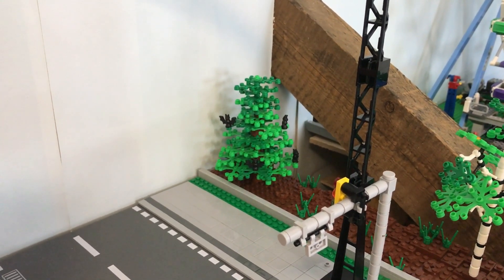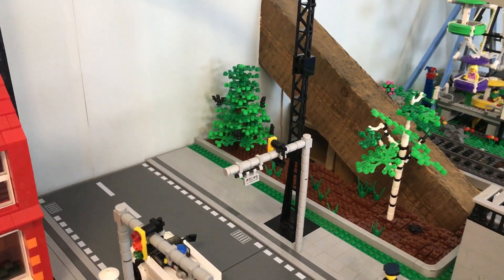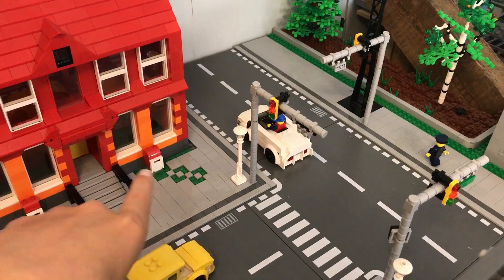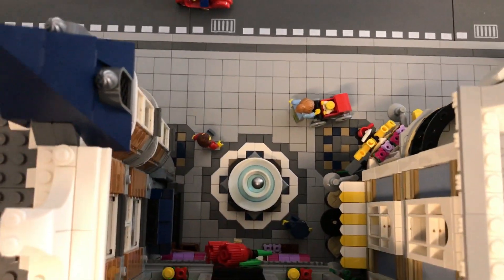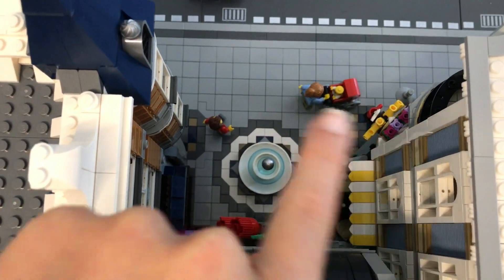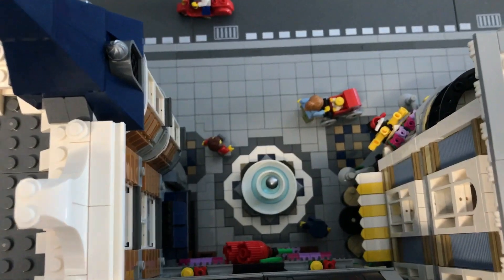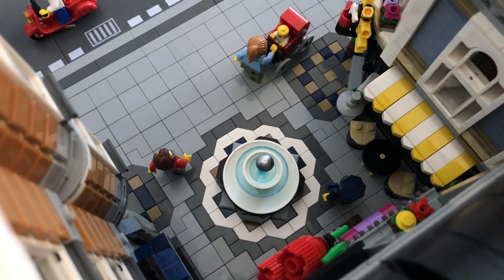I added some bats onto this tree — not because that's actually where they'd be at this time of day, but because I had them and wanted to use them, and I think it adds a nice little feature. I've also got my traffic lights over here — I am missing a few tiles because I recently changed all the tiles in the Assembly Square from dark gray to light gray, which allowed me to create some really neat patterns. In the end I think it came out really nice.